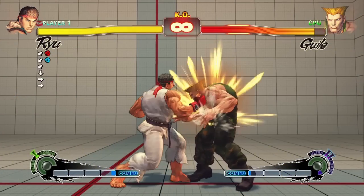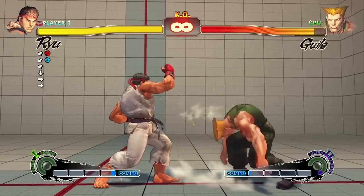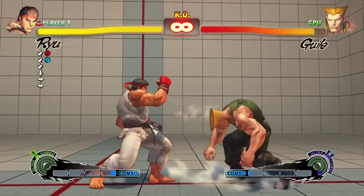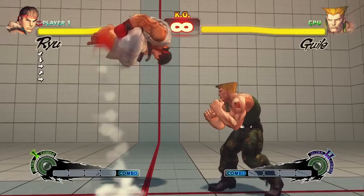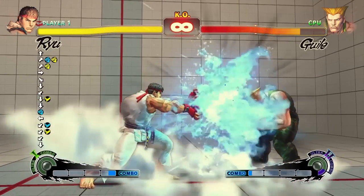When you connect with an attack, the opponent reels back from the hit. This is known as Hit Stun. The amount of Hit Stun differs based on the strength of the attack that you connect with. So all a combo really is, is hitting your opponent while they're still in Hit Stun from the previous attack. There are several ways to achieve this.